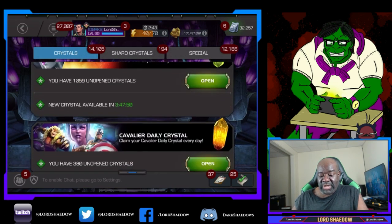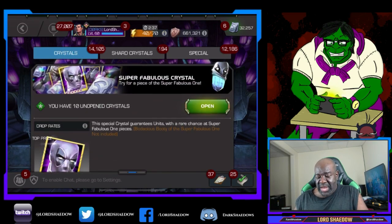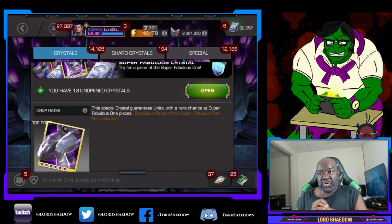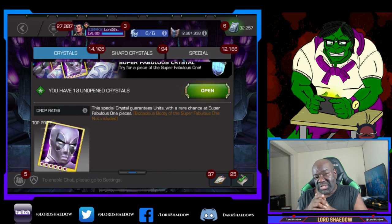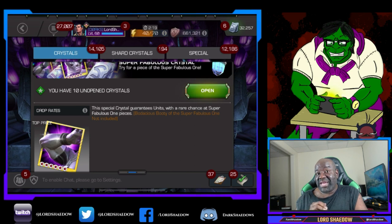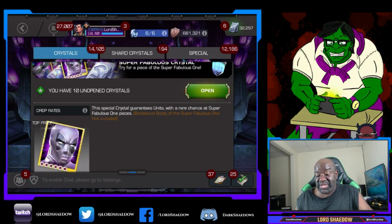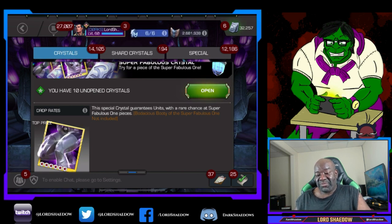So I was looking through this earlier, and then I opened it up. Do y'all see what that says? This special crystal guarantees units with a rare chance at super fabulous one pieces. Bodacious Booty of the Super Fabulous One not included. Why don't you include that? Because they want to have that for money. That's the only piece I need. And so basically, I spent all those 6-star shards for that guaranteed piece, because according to this, I have no chance of completing my Platinum Pool with this bundle. No matter what.